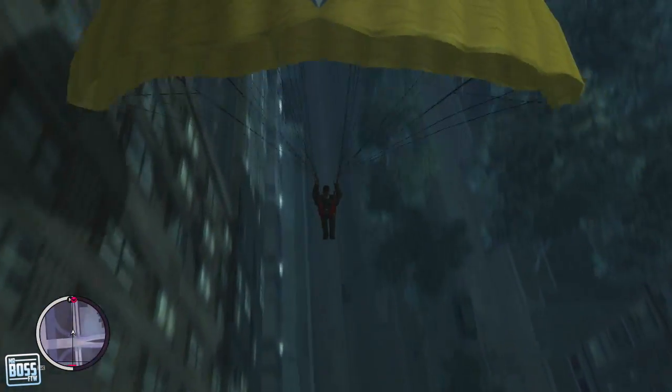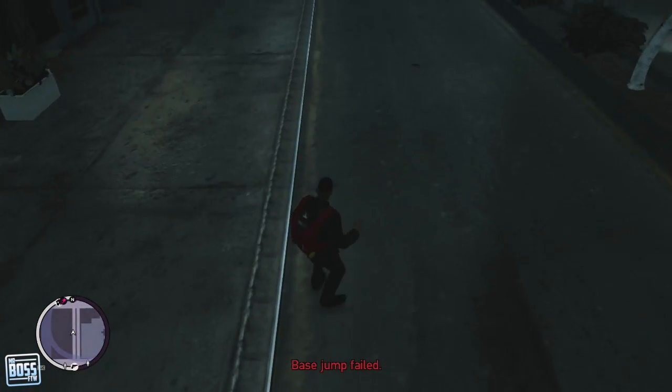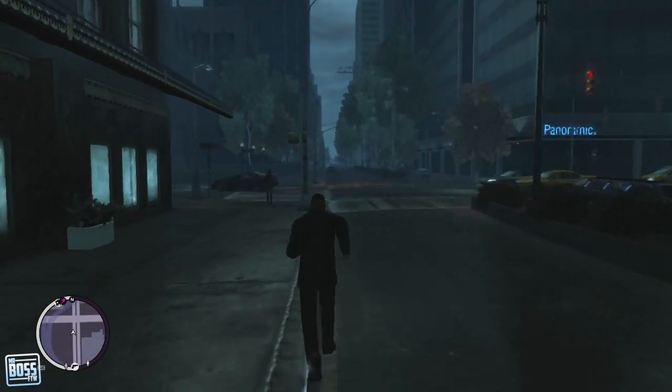Finally, we can look at parachuting, which isn't really efficient at all. All you have to do is select a side mission to do it and it doesn't get you very far anyway — it's more like an Assassin's Creed-style dive over a building.